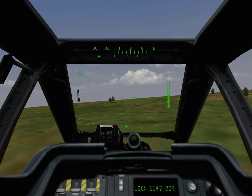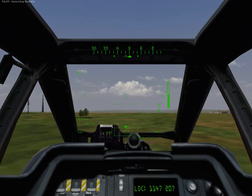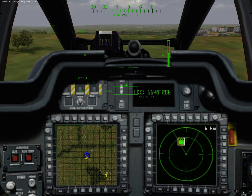Select Rockets using the F6 key. The rockets will start in TADS mode since that was your last choice. Use a combination of LOS and TADS mode to kill all of the vehicles and tents using rockets. When finished, ask for further instructions.